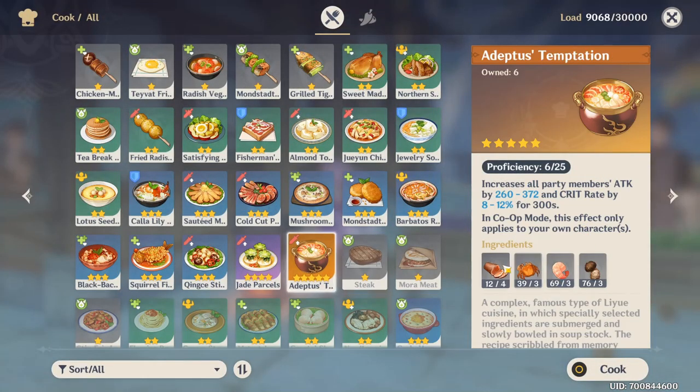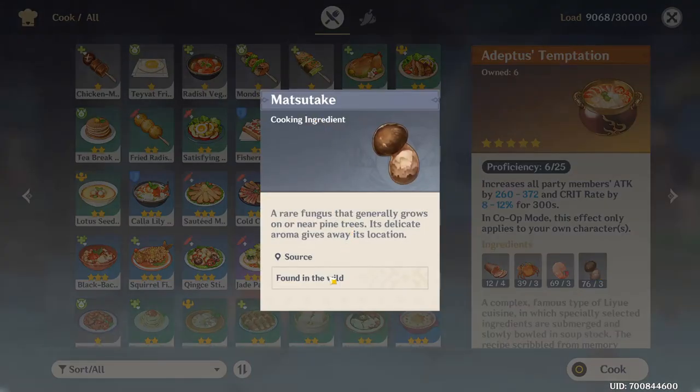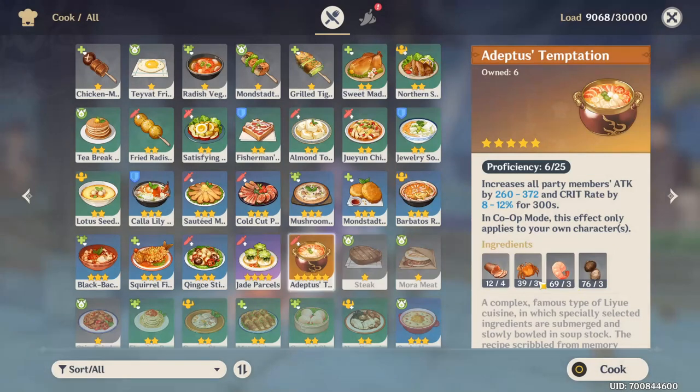Coming back to our recipe — we talked about ham, we talked about shrimps. The Matsutake, as you see here, is found only in the wild. As far as I've seen, you can find it only by cutting bushes. Whenever you are near a bush, just cut it and you will have a chance of getting Matsutake. You can see how many bushes I've cut — I have 76 Matsutake.